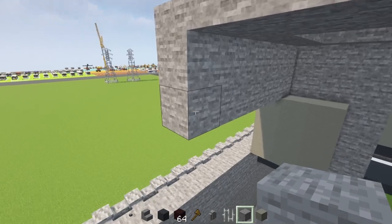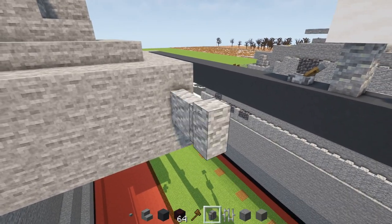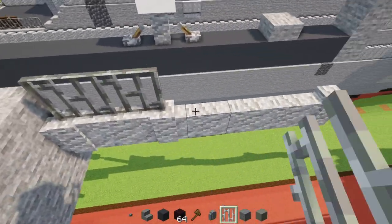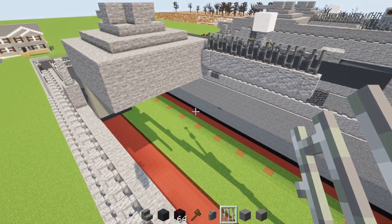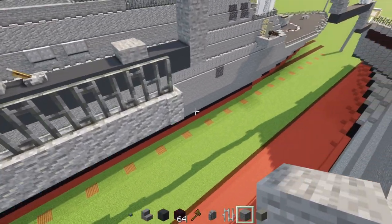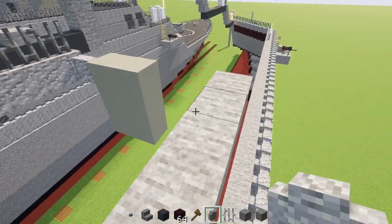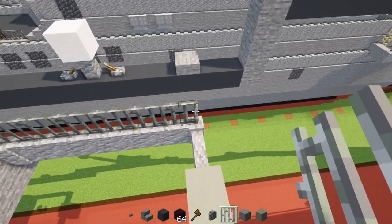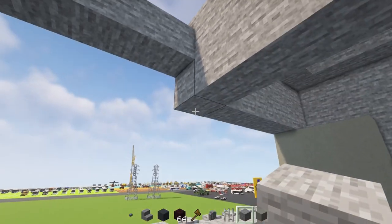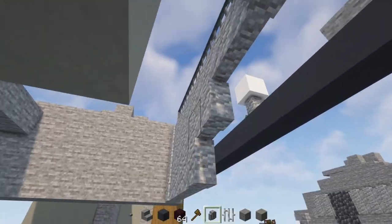It should look like this all the way across. Then add stone two blocks tall over here on the back side. Add an andesite wall seven blocks long — one through seven — then add iron bars on top of all of them. Extend the stone to line up with the other side, then add an andesite wall, a two-by-three of light gray concrete, andesite wall two blocks long, and iron bars going all the way to the edge. Then add another layer of stone underneath and two more layers of andesite wall.